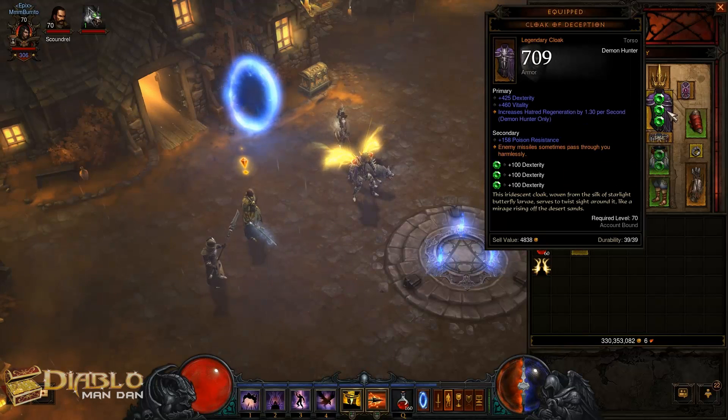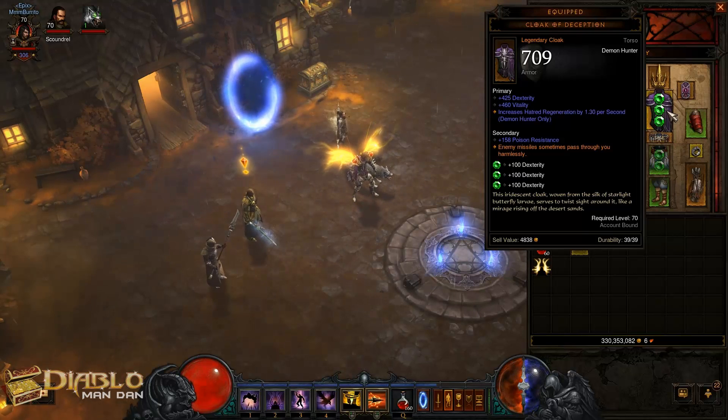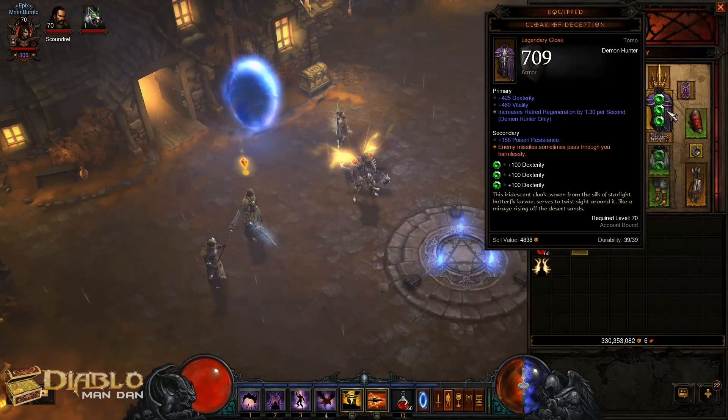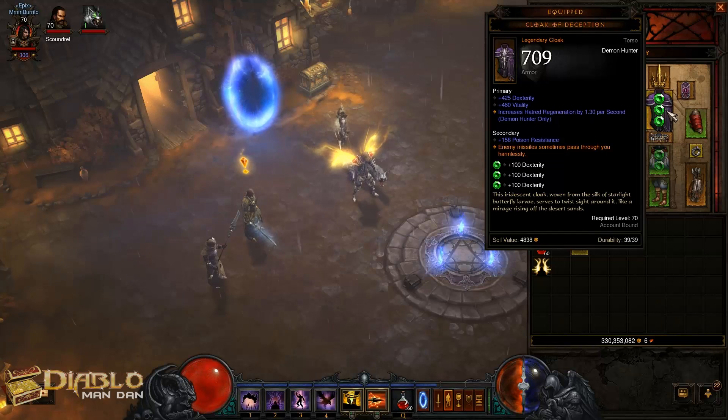The chest I got from the Act 2 bounty bags. I had three of those — I got them just yesterday. This is the best one of the bunch. You can see the gems — I've just got Imperial gems in the gear right now. Once I start solidifying and figuring out what build I want to go with this guy and get better pieces, I'll start putting the better gems in. But for now this is pretty good.